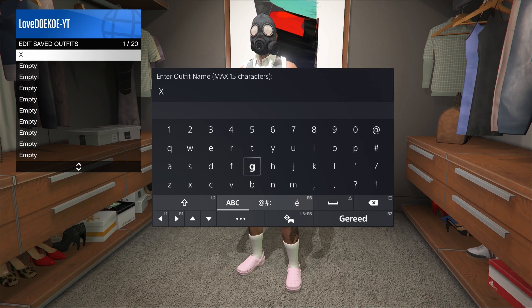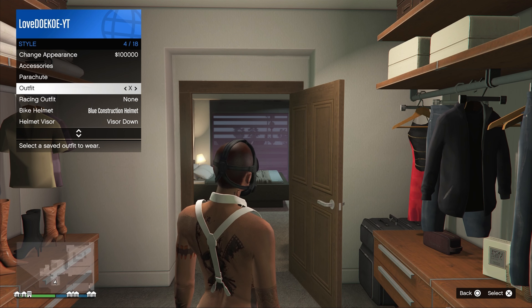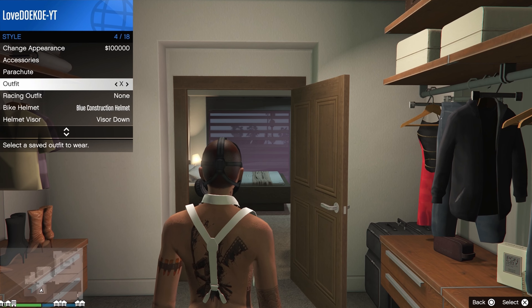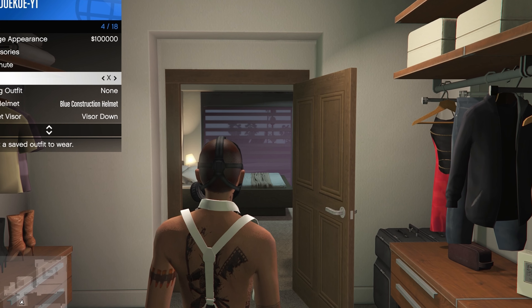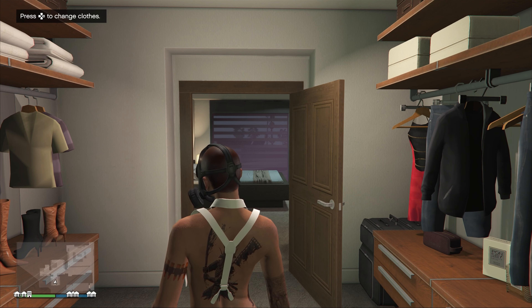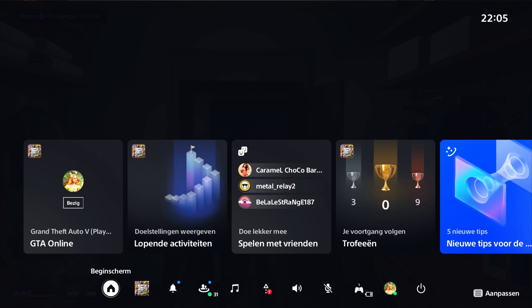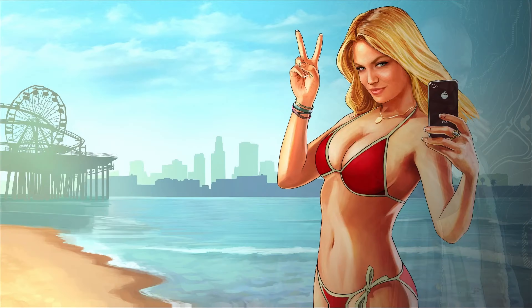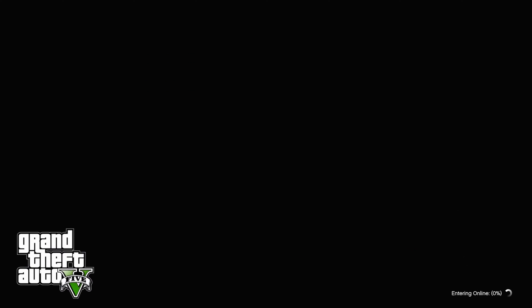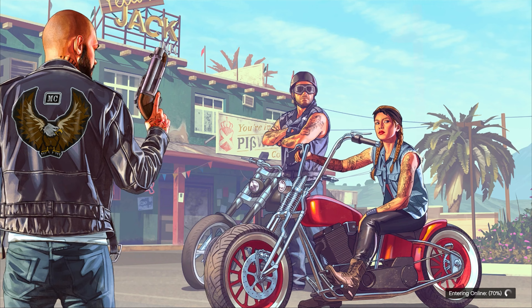We're gonna do the telescope glitch. What you gotta do is run to it, spam right on the d-pad and spam the X button and hold your interaction menu. Then choose your first outfit and walk away. You can now save this outfit in your same outfit slot. Then open up your interaction menu and spam on that same outfit for 20 seconds. After 20 seconds, you should see an orange save icon, and if you see that, it means the game has saved.